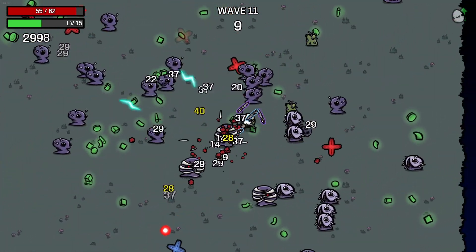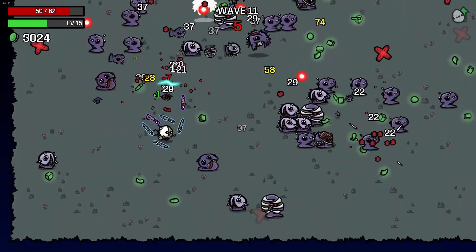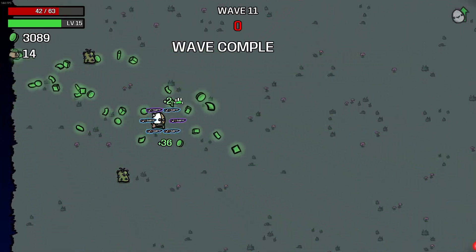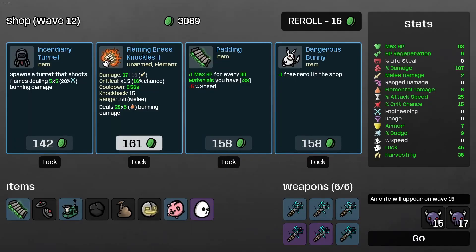Grab all the snacks — snacks are like our main source of healing at the moment. The torture device would be really awesome, but I just don't want to spend 300 on it. I think we'll just tough it out. That's 3000 — pretty good. We'll do another padding. I actually think the padding would be really good.